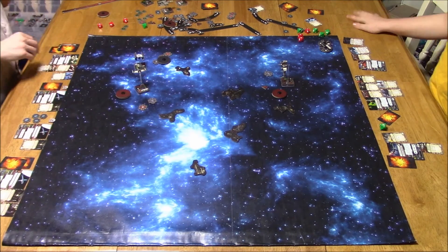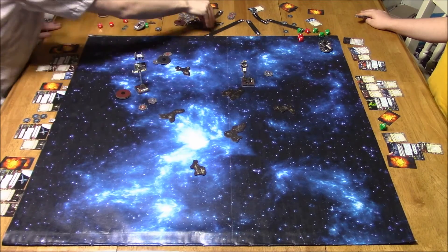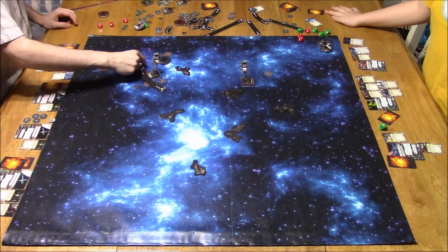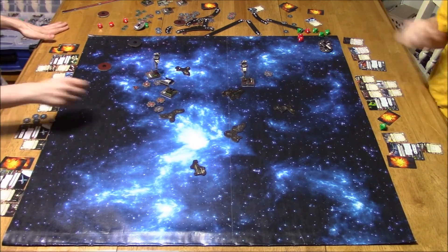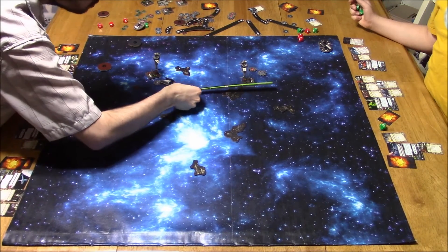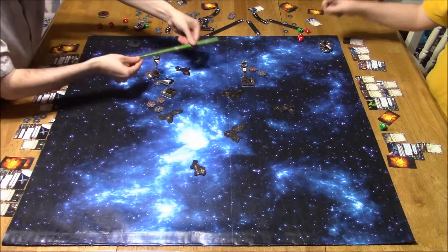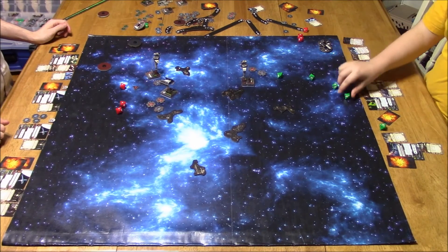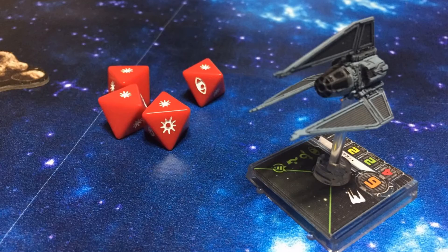Merrick Steel's ability really worked for him this game — five damage to the Y-Wing with direct hits, and Blinded Pilot to deny my best attack opportunity. My other B-Wing moves in with four shields still intact. His arc barely misses me, so I roll three dice, use focus, and get three hits. He has no evade and no focus — takes three hits and is eliminated. An excellent game on Vinny's part, especially with Merrick Steel and his Advanced Targeting Computer.